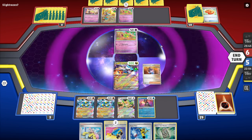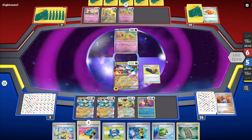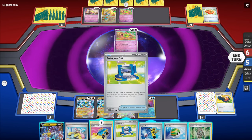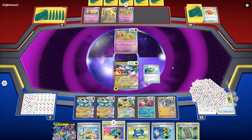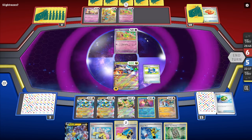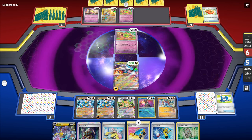That makes things a little easier. We can go ahead and Vitality here — bop and bop. Trekking Shoe — we don't need Ryko either. We could have played Ryko down to have the Seal Stone available, but we don't really need that. We're probably just going to end up passing. We have all the Switch Carts and a Boss's Orders in hand, which will be nice.